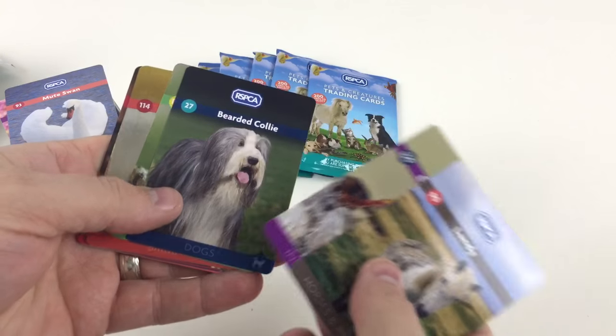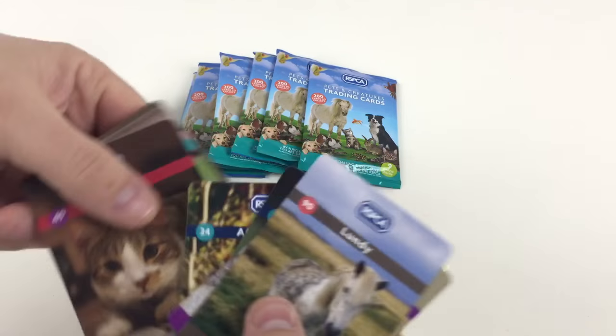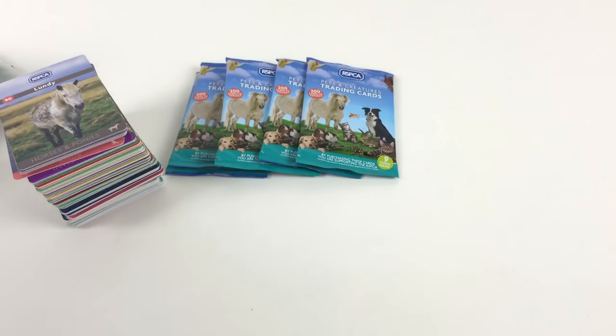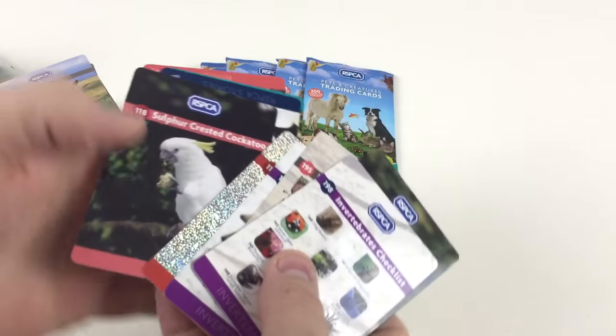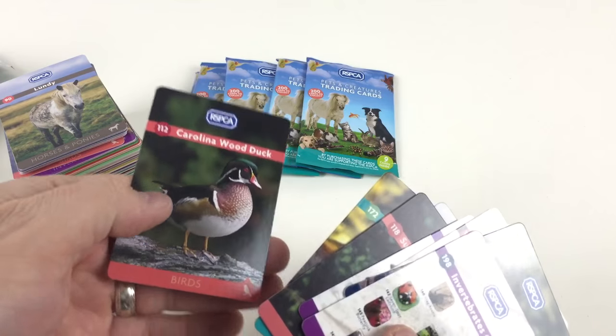Lundi, European hornet, bearded collie, European common frog, a budgerigar. A furry Afghan hound, a Manx cat again, Maltese again, and a common kingfisher again. So we've got one, two, three, four, five, six packets left out of 19 — we've done 13 packs so far and seen well over 100 cards now, which is cool. Australian shepherd again, a couple of checklists, zebra spider, a black swan. A furry sulphur-crested cockatoo, Jolly again, Atlantic wolffish, and a Carolina wood duck.